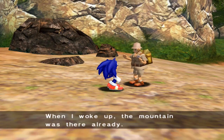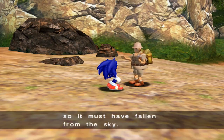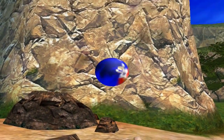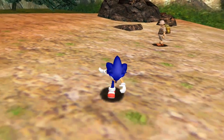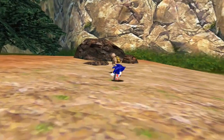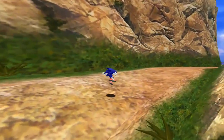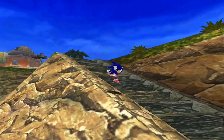First, what do you have to say? 'When I woke up, the mountain was there already. I don't think it sprung out of the ground. So it must have fallen from the sky. That sounds crazy.' Fall from the sky, you say? A mountain? Well, I can't see it from this angle unless you mean that little thing. Anyway, where we need to go is up the stairs here.